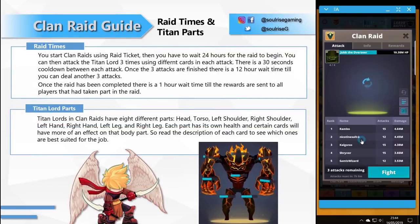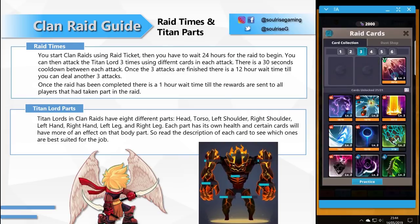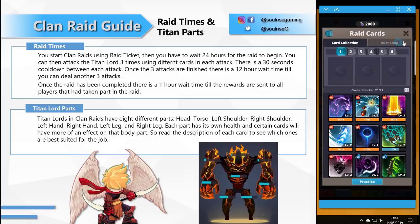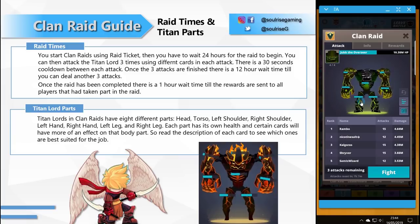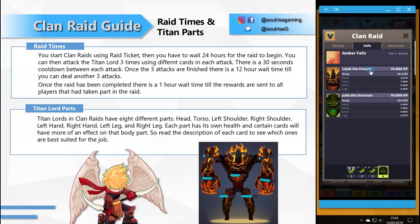For raid times: you start a clan raid using raid tickets, then wait 24 hours for the raid to begin. You can then attack the Titan Lord three times using different cards in each attack. There's a 30-second cooldown between each attack, and once the three attacks are finished there is a 12-hour wait before you can do another three attacks. After the raid is completed, there's a one-hour wait before rewards are sent. The Titan Lord has eight body parts: head, torso, left shoulder, right shoulder, left hand, right hand, left leg, and right leg. Each part has its own health and certain cards have more effect on specific body parts.